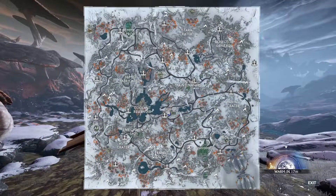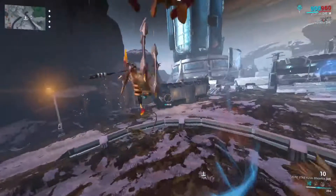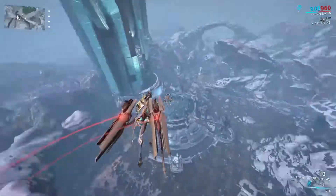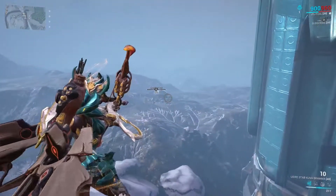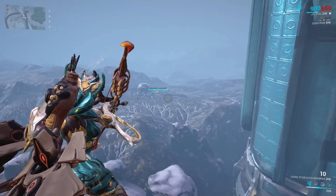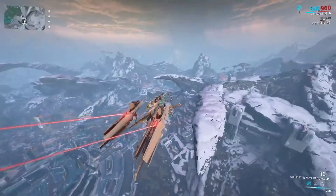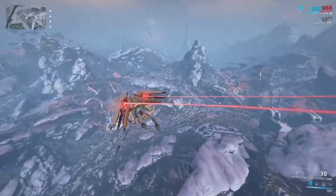What you wanna do is travel to the Temple of Profit and look for a Fracture. We're gonna need the Refined Coolant from the Racknoids, and we're gonna use that on the Thermia Fractures to actually create our Diluted Thermia.